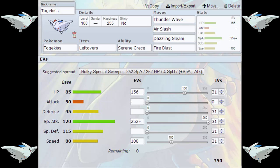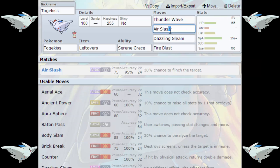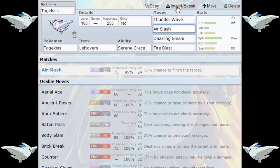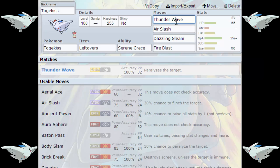This Pokemon is absolutely incredible. This set basically aims to make good use of Togekiss' Special Attack while also slowing down enemies, potentially for other support Pokemon or set-up sweepers to operate without taking too much damage. Thunder Wave is incredibly important — it makes sure Togekiss is faster than its threats, so its foes just can't hit it. Combined with Air Slash's 30% flinch chance, doubled to 60% by Serene Grace, on top of Paralysis, this makes it a very, very annoying Pokemon.